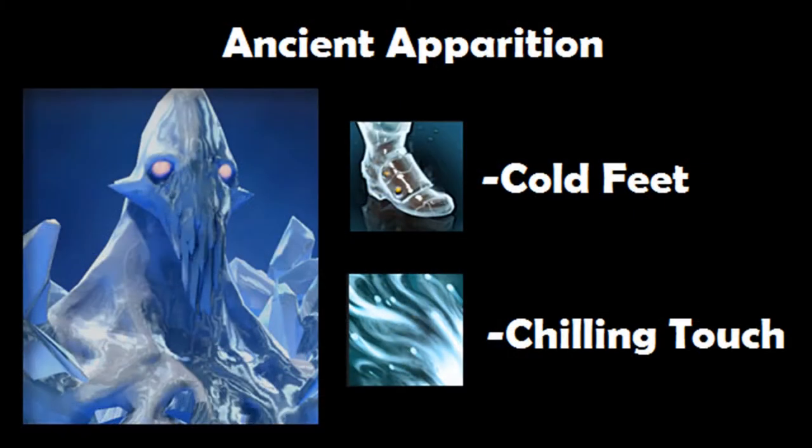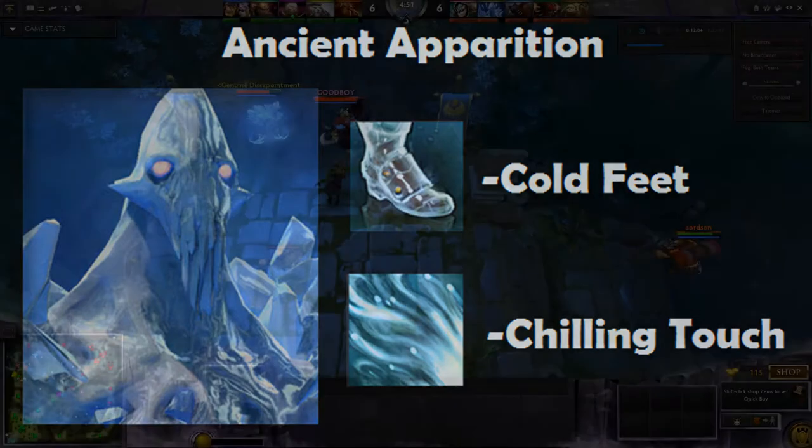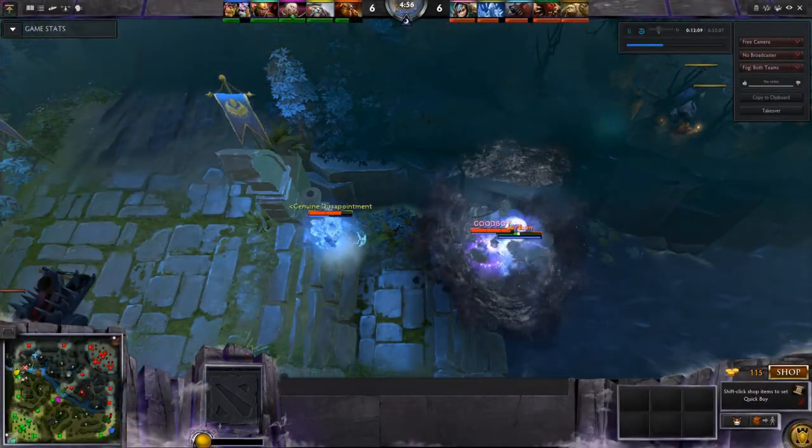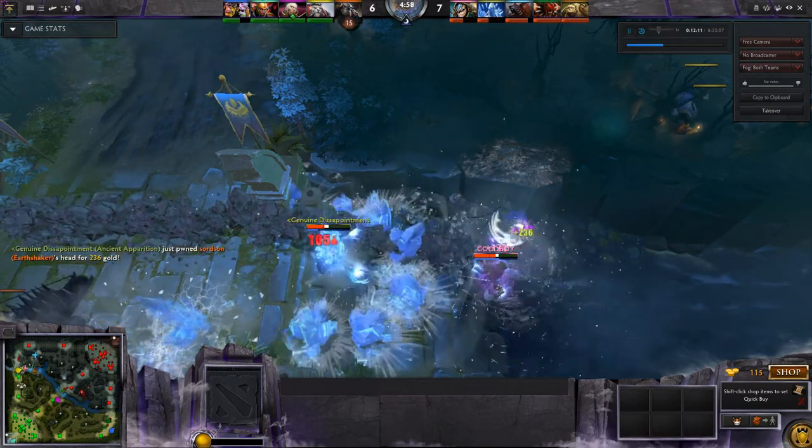Ancient Apparition also works very well, because the Leash of Pounce holds for 3.5 seconds. Cold Feet has enough time to work, and the chilling touch — the bonus damage is excellent. Earth shakes the target, there's Pounce and Leash, and there's Cold Feet. With attrition damage and Dark Pact, he dies. Good kill.